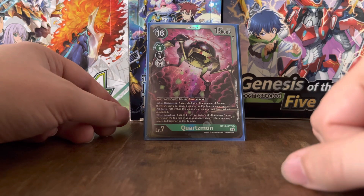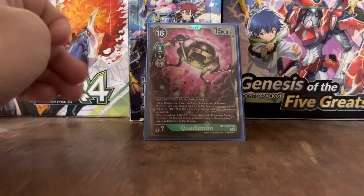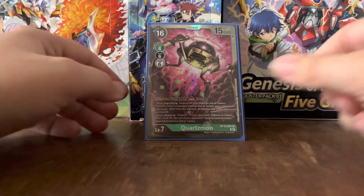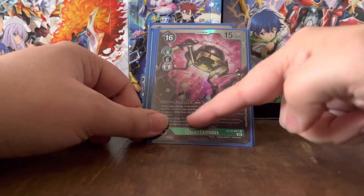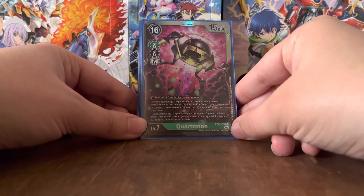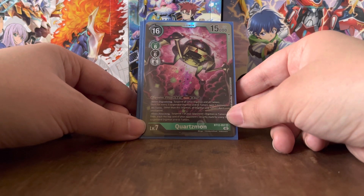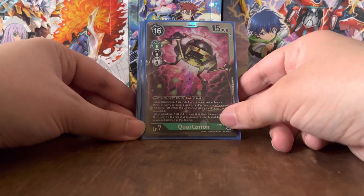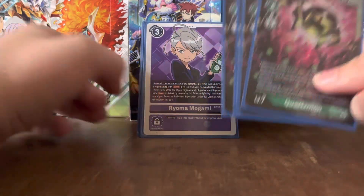Quartzmon's all-turns effect: other than this Digimon, all Digimon and Tamers don't unsuspend. Arrestodramon has effects that counter this, because you can use Arrestodramon to tuck him under one of the Tamers, and he's unaffected by Quartzmon's all-turns effect. Quartzmon also has: when attacking, suspend one of your opponent's Digimon or Tamers, then trash the top card of your opponent's security stack for every 5 suspended Digimon and/or Tamers. That's crazy — Quartzmon is pretty strong.